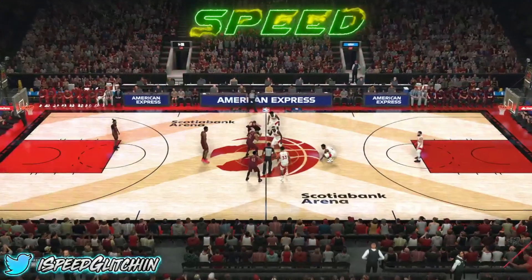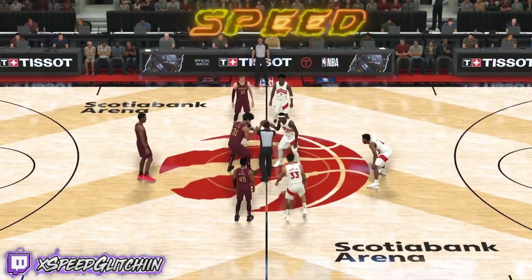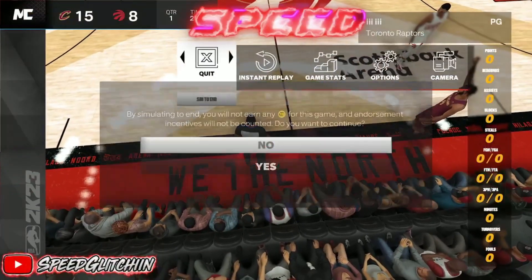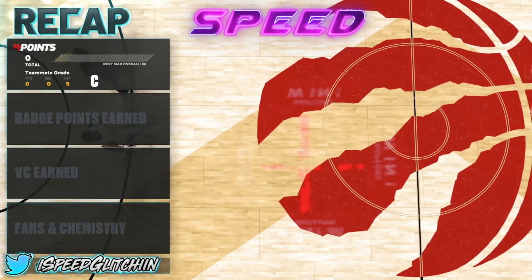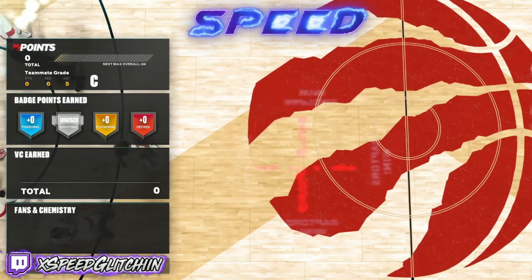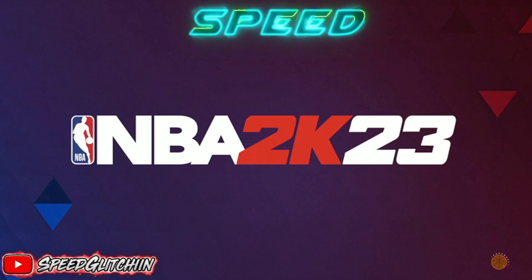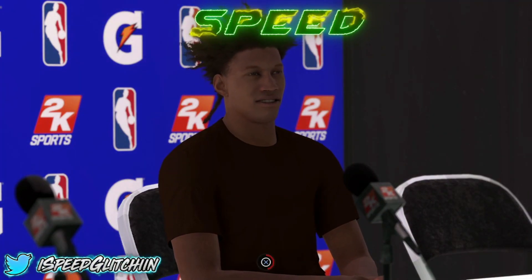Basically what you want to do is become a starter — that's the main point. You have to sim out of the first two games, and then it takes like six to twelve games depending on how fast you can become a starter. The goal is to become a starter so you can sim the rest of the season and get into the second season with a higher contract — try to get like 800 VC per game or more.